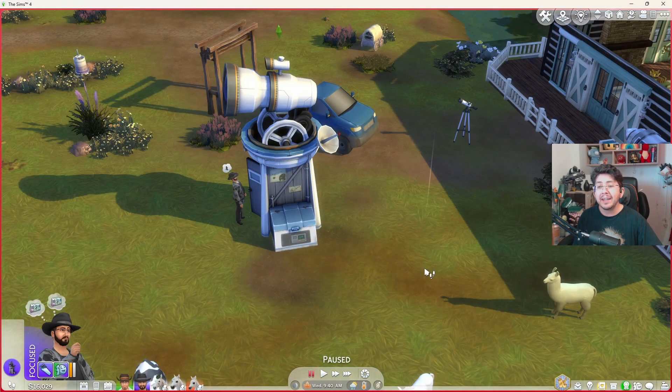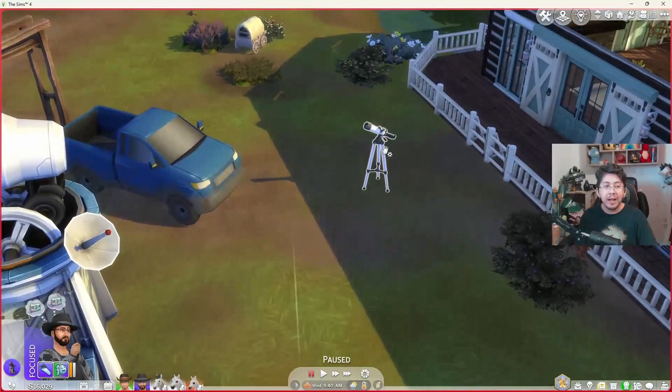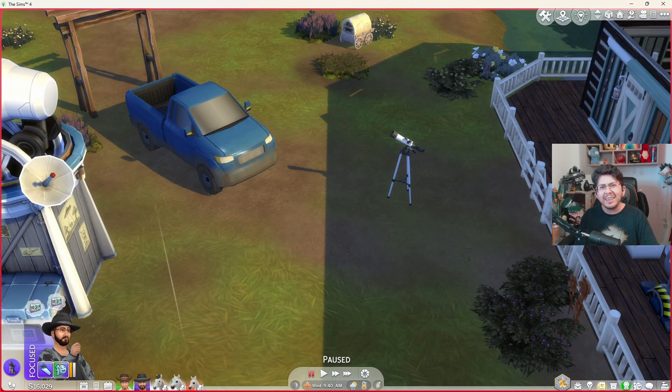Finally, you can search for the truth. This interaction can be used to collect very rare space prints. To unlock this interaction, your sim needs to have a logic skill of level 7 or above, and your sim also needs to be focused in order to get that interaction to appear on the telescope. Currently, there is a bug where search for the truth doesn't show up, and that option will only show up at night as well. So your sim needs to be focused, it needs to be night time, and then you'll be able to get the search for the truth interaction. It can be a little bit buggy, but just keep at it and eventually it will show up for you.